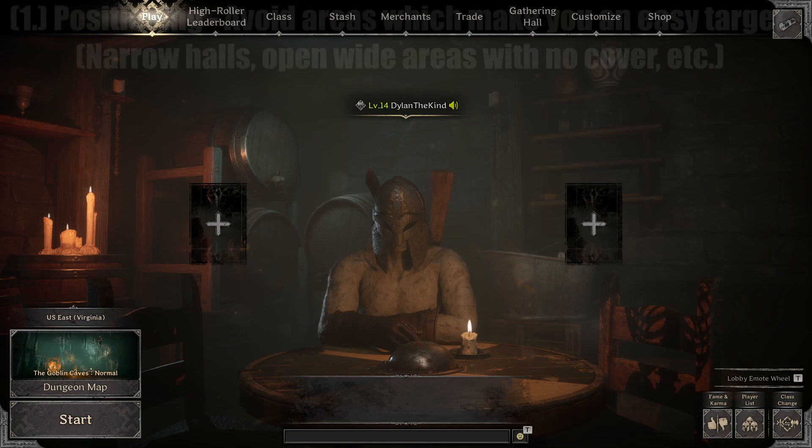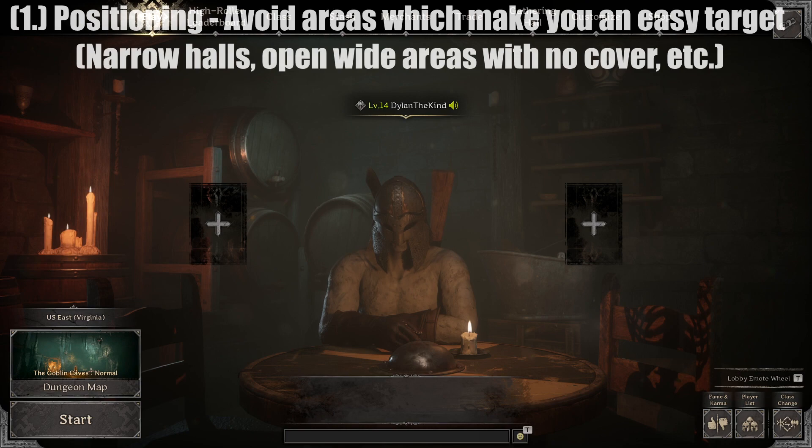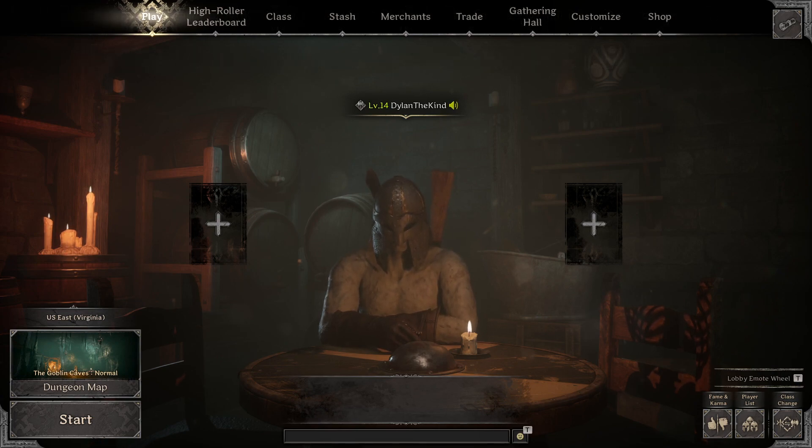Tip number one is positioning. Avoid areas which make you an easy target, such as narrow halls or open wide areas with no cover. Anything where a ranger can have clear line of sight on you, you want to avoid, especially if you know one's in the area. Positioning is super important. If you put yourself in a position to be shot, they will shoot at you. Just make sure that when you're going through the dungeon, you're leaving a way for you to escape if need be, because sometimes going forward isn't always an option — sometimes you need to retreat.